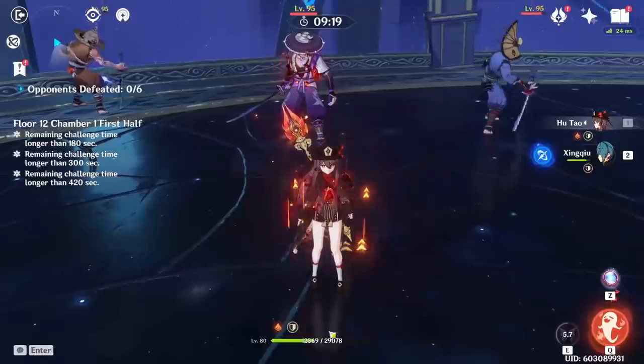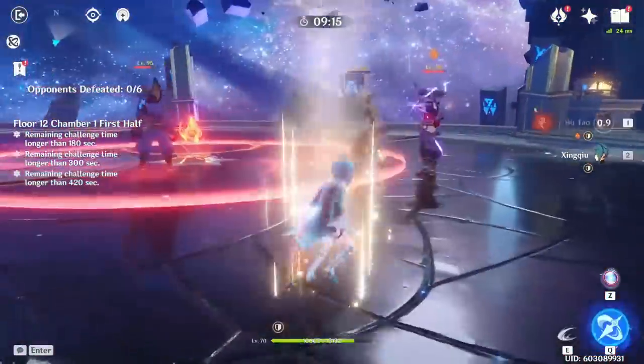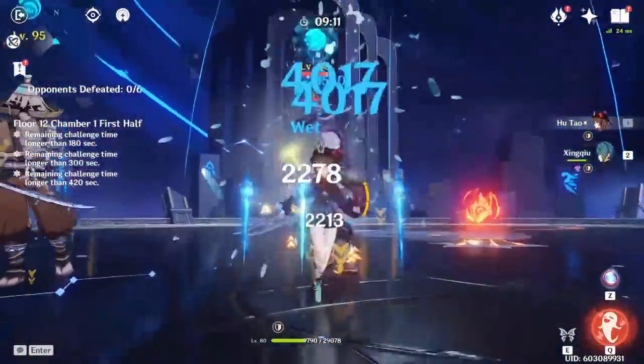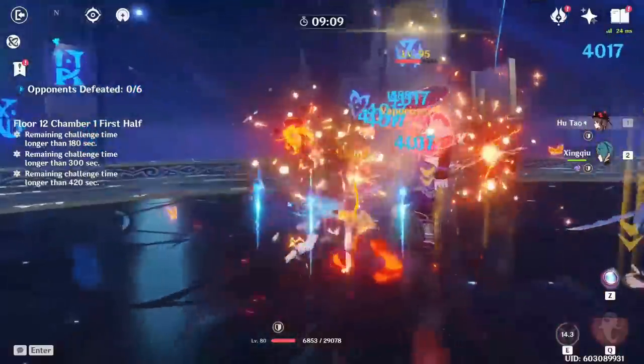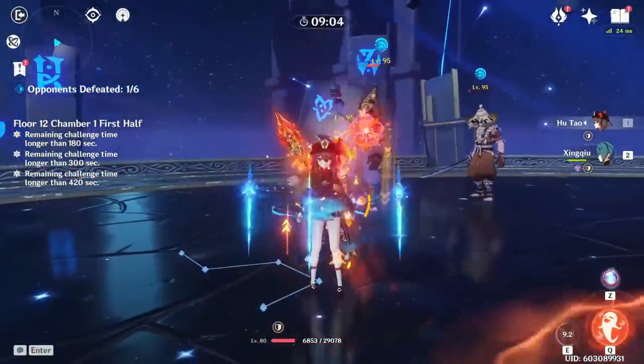Now my Hu Tao is under 50% HP, so the Homa passive procs. Using Xingqiu's Rainswords again to apply Hydro, then vaporizing — 41,000 on the vaporize crit. So that's how much we're doing with Staff of Homa below 50% HP.